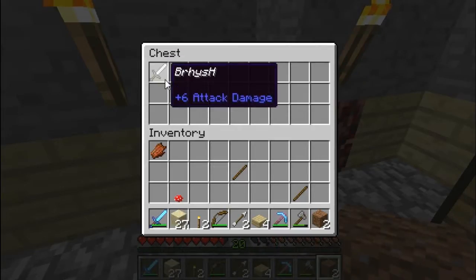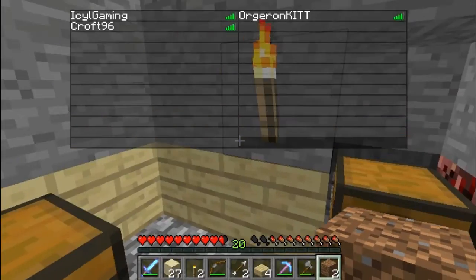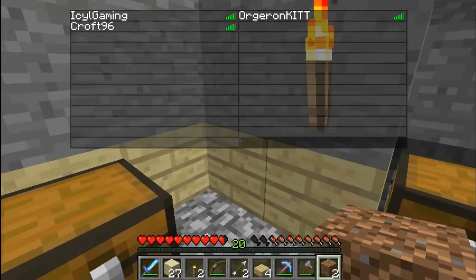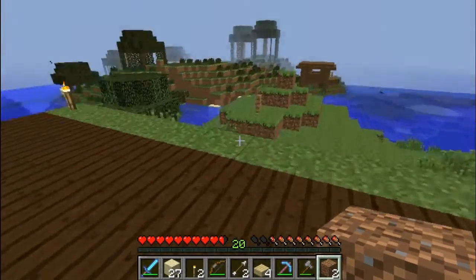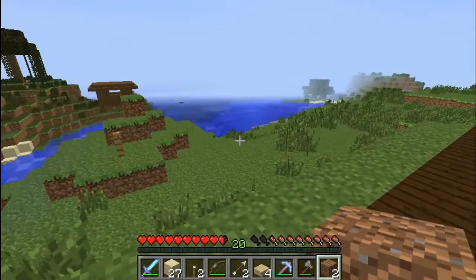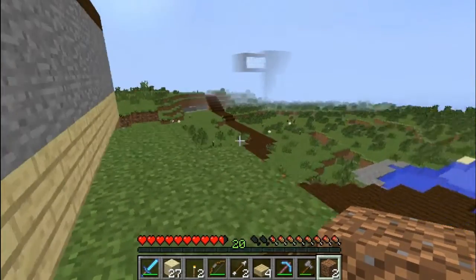Whoever's name is on that sword — like this one is B-Reese — we would look at this thing, then put on this armor, grab the sword, and we would go find him and kill him if he's online. That's pretty much it.